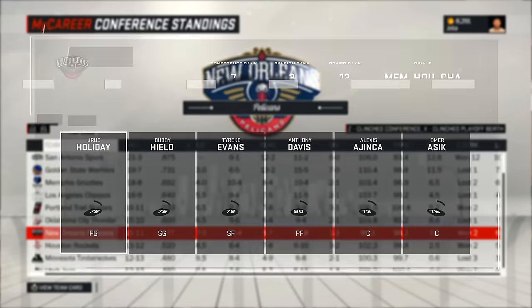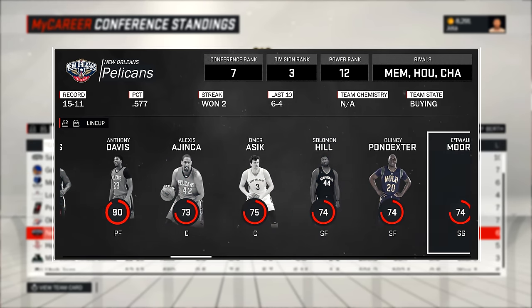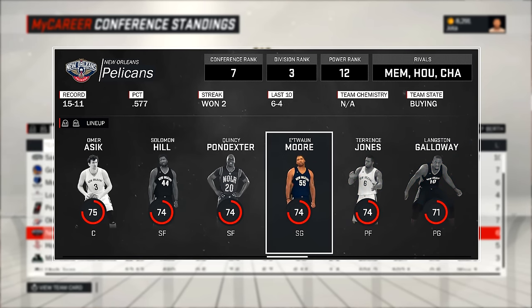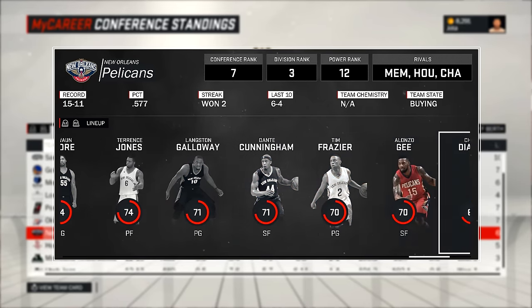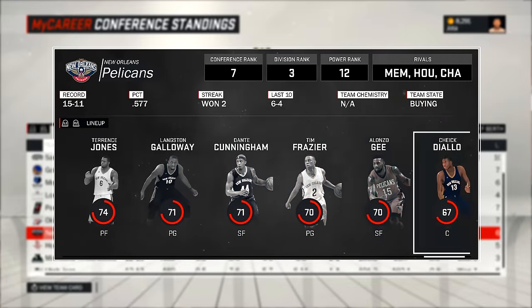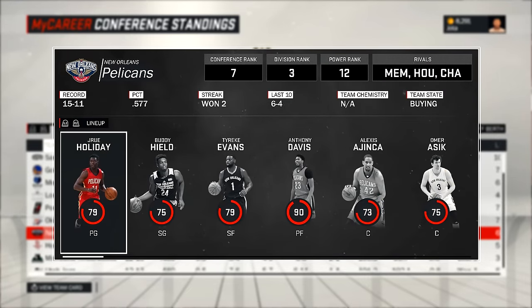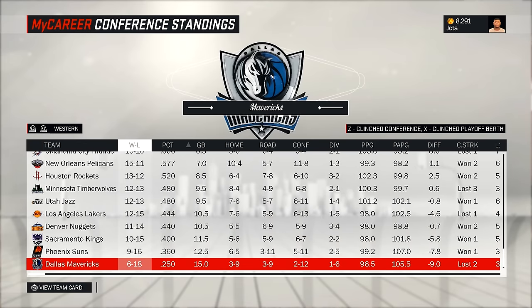O New Orleans tem o Tyrek Evans com 79 de over, o Anthony Davis, mas eles têm muitos small forwards: Salomon Hill, Pondexter, Dante Cuningham, Alonso. No total são 5 small forwards no time do New Orleans Pelicans. Com o meu overall, provavelmente eu tomaria a vaga de titular. E o Dallas está na lanterna há um tempão — o Nowitzki está machucado, vai ficar quase dois meses parado. É um time lanterninha, não preciso nem falar muito.